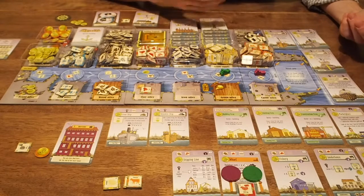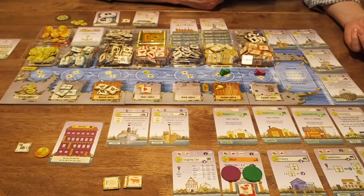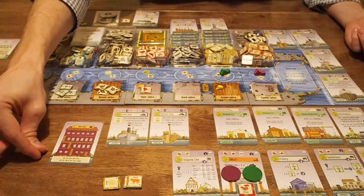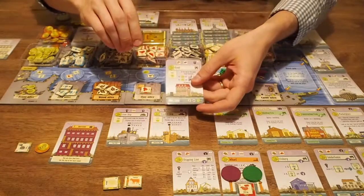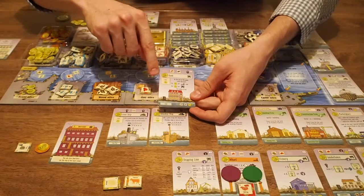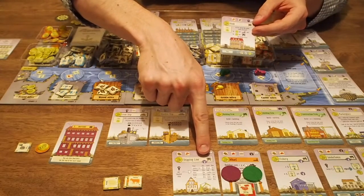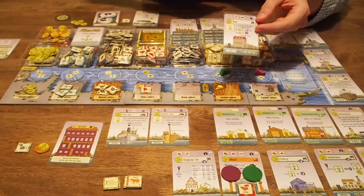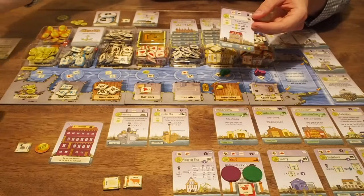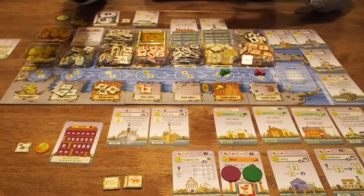For final scoring, look at a few things to determine the winner. First, add the printed victory point value of any ships and buildings built in each player's area. Then count the cash each player has on hand. Certain buildings built throughout the game also provide end-game bonuses — for instance, the bank provides bonuses for each building you have with specific symbols in the building name, like the construction firm or shipping line. After counting those bonuses, deduct seven points from each player for every loan they still have. The player with the most money is the winner; if there's a tie, there are multiple winners.